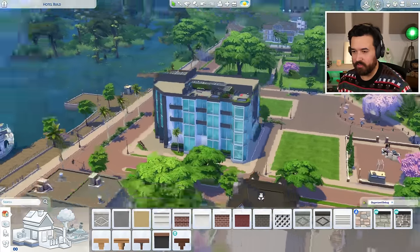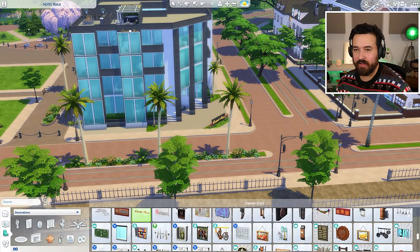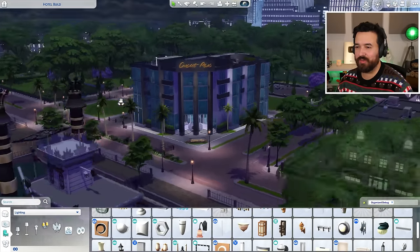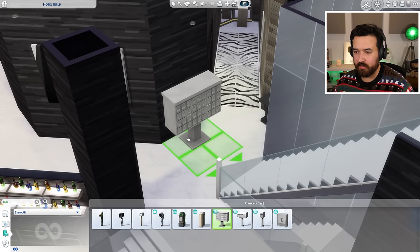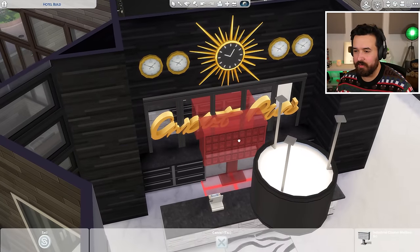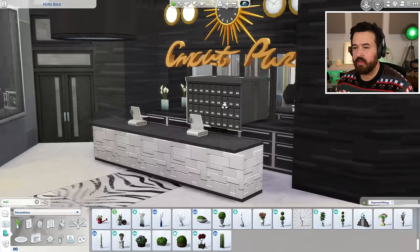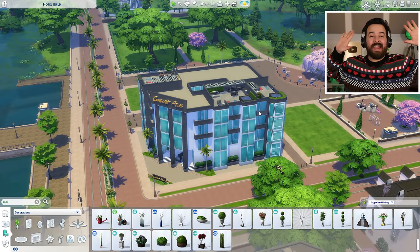I could add a bit more signage — maybe a tall wall with some lights. For mailboxes as an apartment building, without move objects they fit here but it's not a great spot. Could I put them back here to look like part of the check-in area — like where the hotel room keys would be? I think if that works, I'm happy with that. I'm ready to dust my hands of this thing.